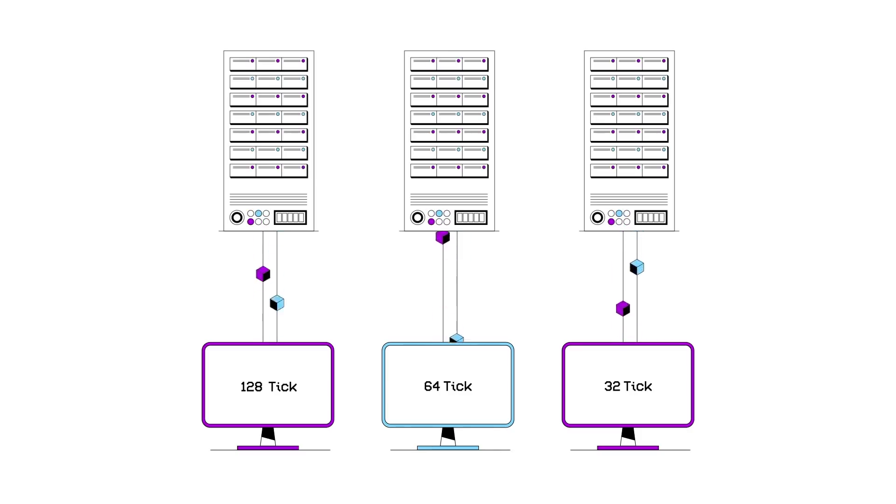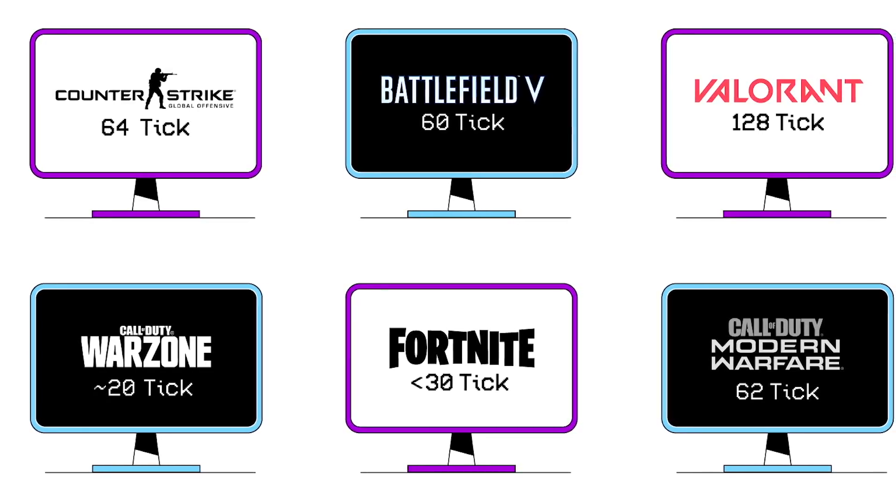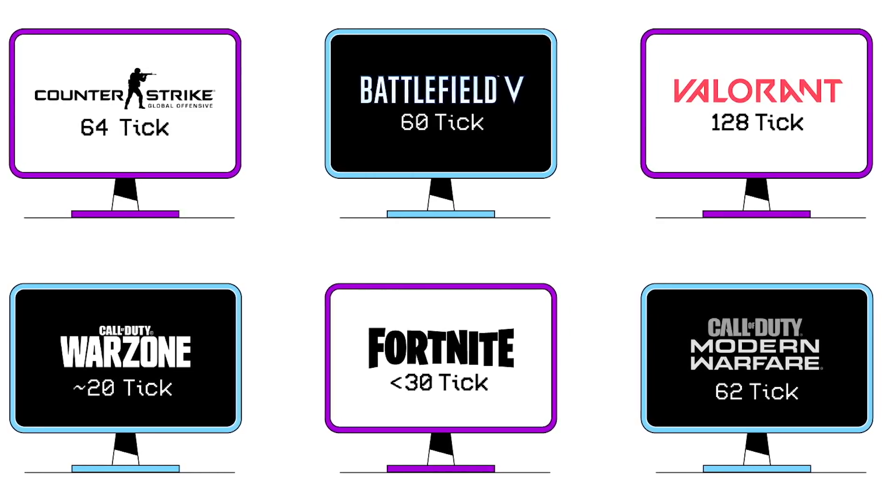As well as different player-server architectures, game developers need to optimize the packets that are being sent to and from each player and choose how often the game world is updated. The more frequently this happens — the higher the tick rate — the more quickly processing needs to be completed on the player's PC and the server, but generally the more responsive the game becomes. Some games operate with a variable tick rate, such as Battle Royales where the tick rate is raised throughout the game as players are eliminated. Or Counter-Strike, where third-party matchmaking and eSports matches are carried out at 128 ticks per second, compared to the game's built-in matchmaking which operates at 64 ticks.